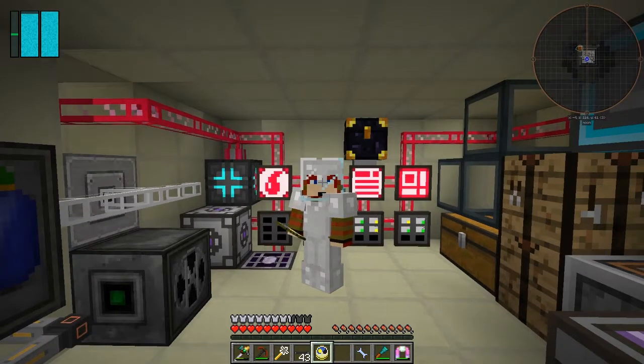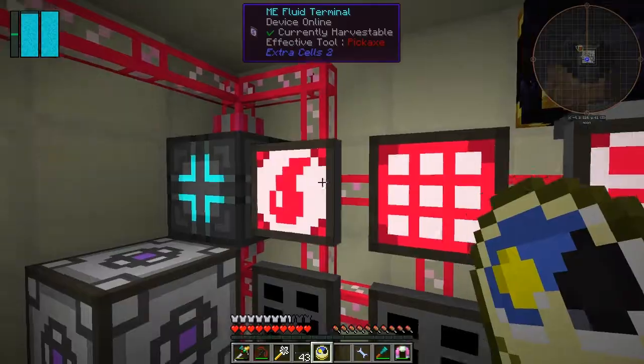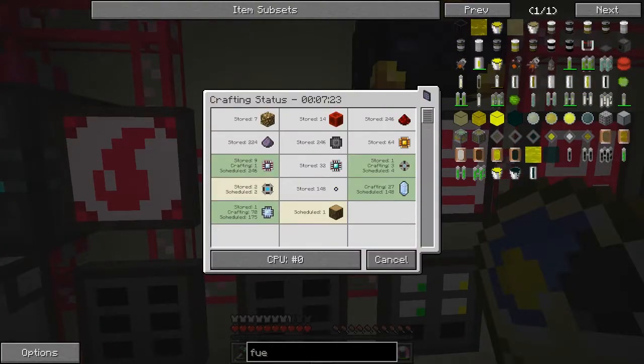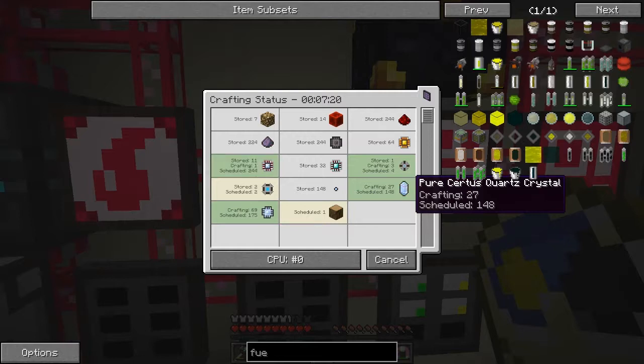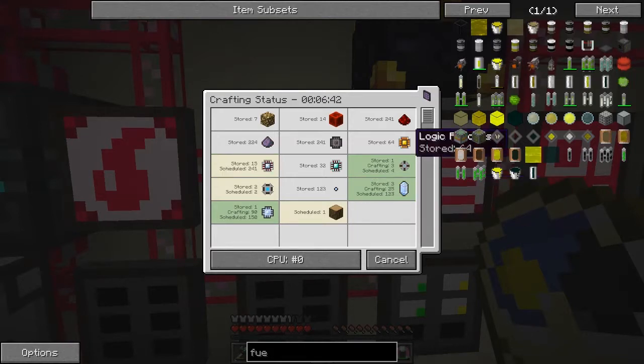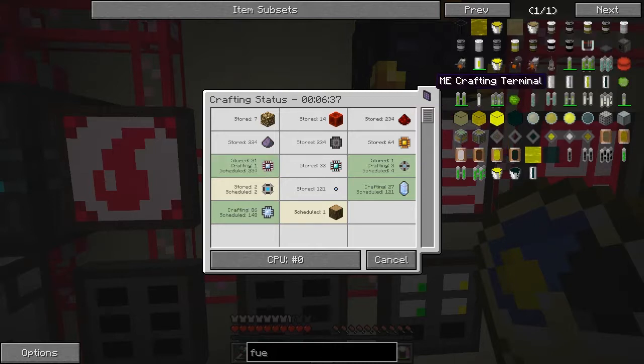It actually blocked, and I was looking at why it blocked and I have got no idea. I think at the moment it's okay - let's go and have a look. It should be crafting these and making some storage there, so that looks alright. Last time it got stuck on the logic processors - it said it was crafting the circuits and I went down to look at the machine and nothing was happening, which was a bit strange.